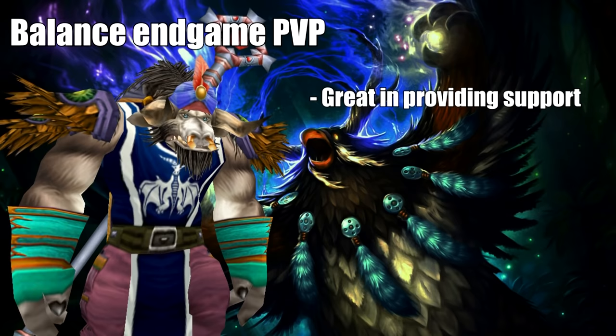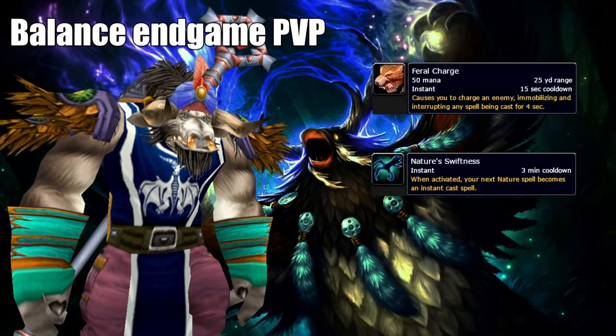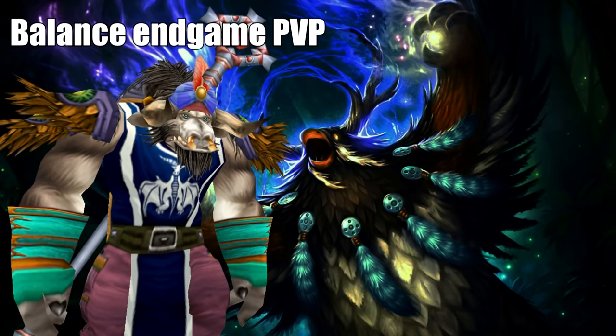Think about roots, Faerie Fire so rogues can't go back into stealth, Insect Swarm and Moonfire for DoTs, off-healing, and of course flag carrying. Being a Balance Druid is so versatile that there are many ways to spec. There are Balance specs with Feral Charge, which is a great way to interrupt a caster; Balance specs with Nature's Swiftness for instant heals, instant roots, or instant Hibernate against other Druids or hunter pets; and specs that mainly focus on throwing out DoTs and keeping distance. It all comes down to how you want to play and how well you can make it work. It takes time and effort to master the spec, but once you do, you get to enjoy the frustration of people getting beaten by a Balance Druid.